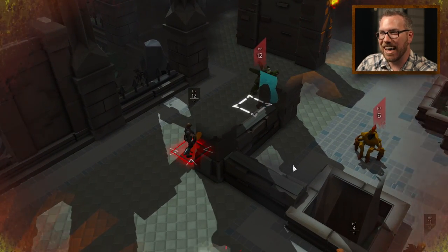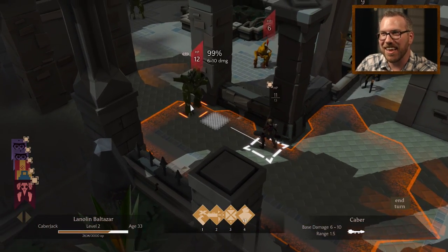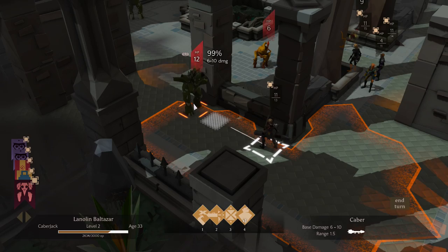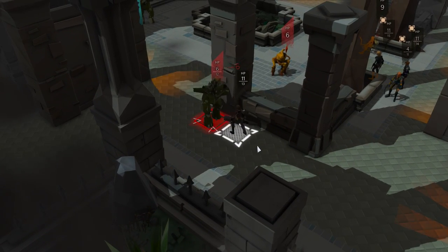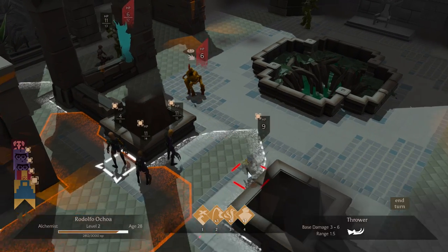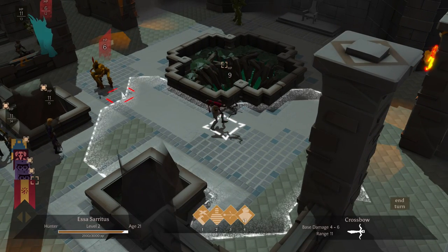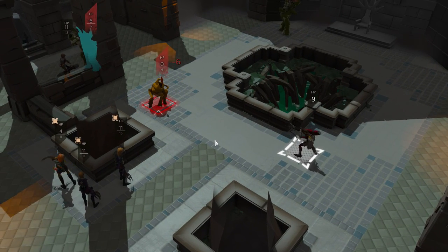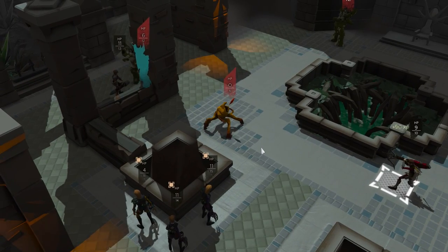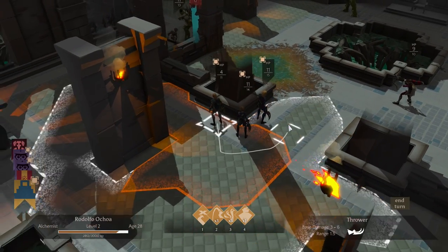That Bulwark wandered around because it couldn't see any of my guys and ended up smashing my Caberjack — but they're fine. Since that guy armored up, I'll probably ignore him for the rest of the turn and see if I can take out this Tantrum with my Hunter using that Follow-Up shot.